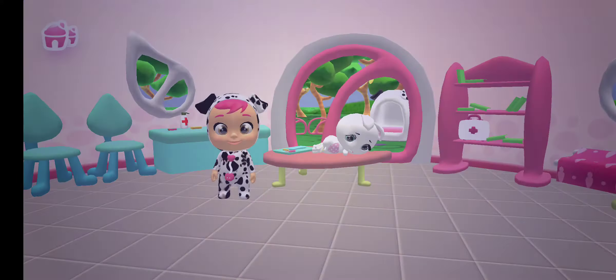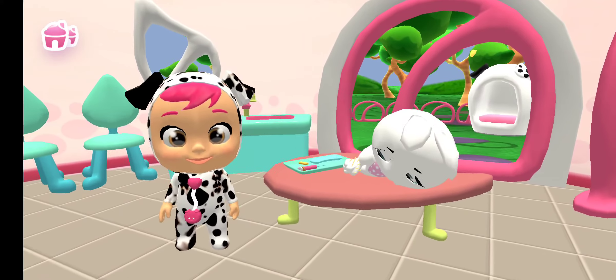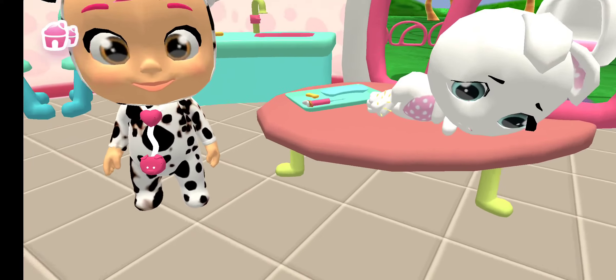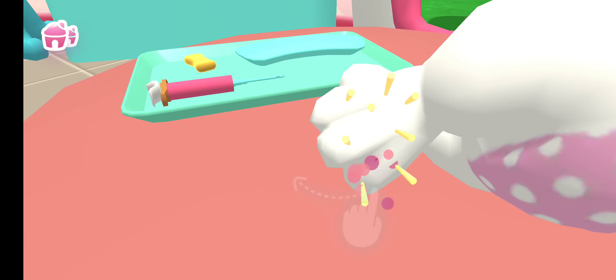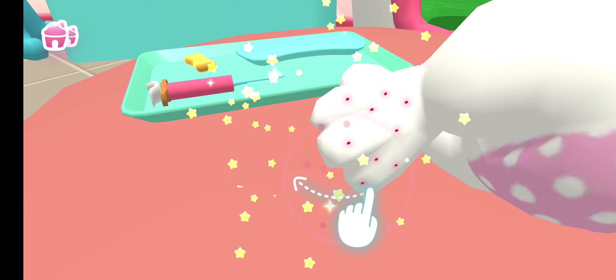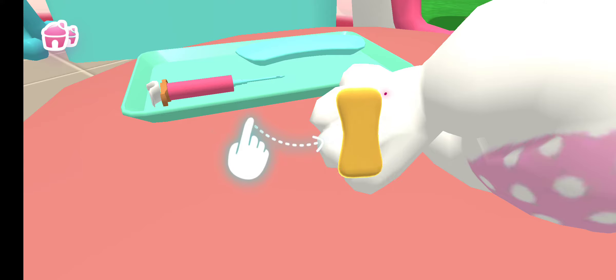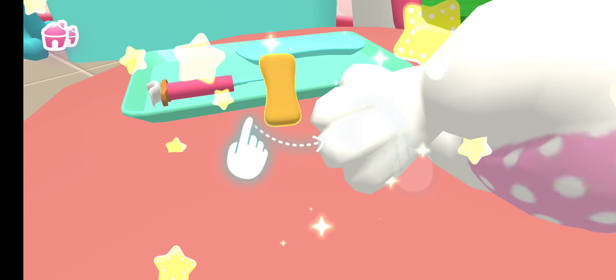Dr. Dotty — choose the pet you want. Oh, poor cutie, she's got splinters in her paw. Pull the splinters to take them out. Now disinfect the wound. Lastly, put on a bandage.